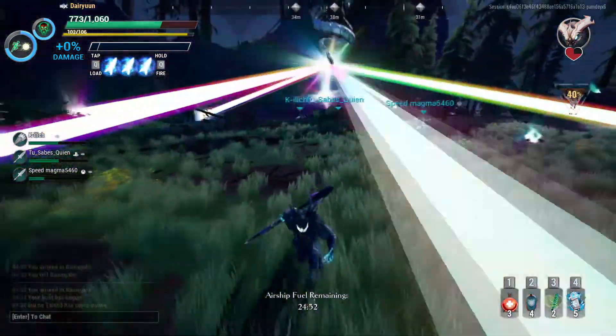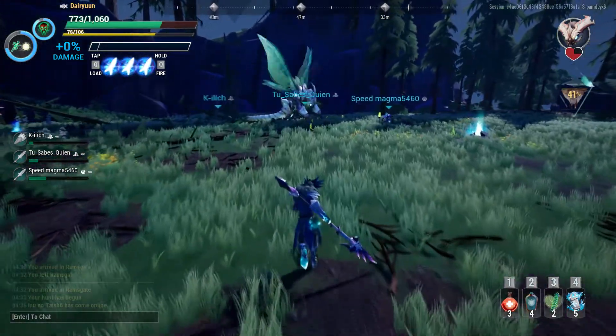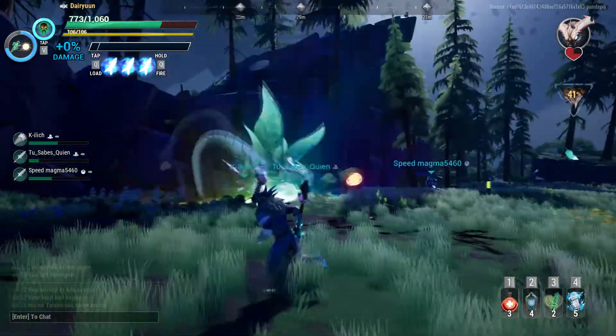Death Disco — probably one of its more dangerous attacks as well, especially because most people forget that it does a Claw Slam at the end of it. It can do between 4, 6, and 8 beams — might be able to do more, but it's hard to count them.